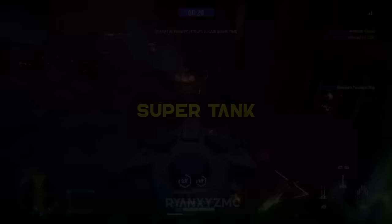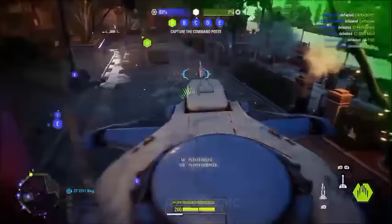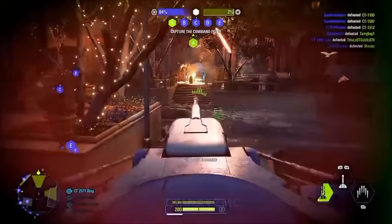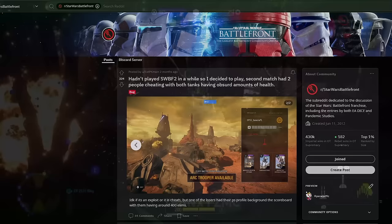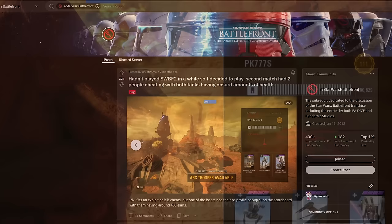Super Tank. There's a concerning new bug discovered in Battlefront 2 allowing players to spawn as a tank with 300,000 health. This astronomical health bar basically means they're invincible for the duration of the game. This glitch is highly rare, but there are a few records of it being replicated. Because this glitch is so game-breaking, I will not be explaining how to replicate it. I just encourage you not to do any glitches in the game — it ruins the fun.